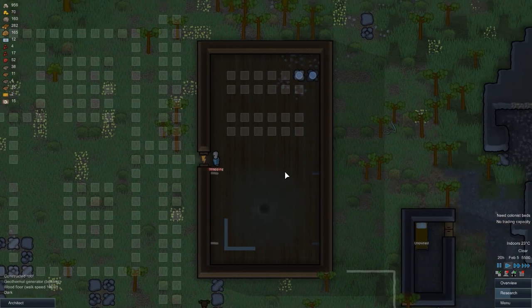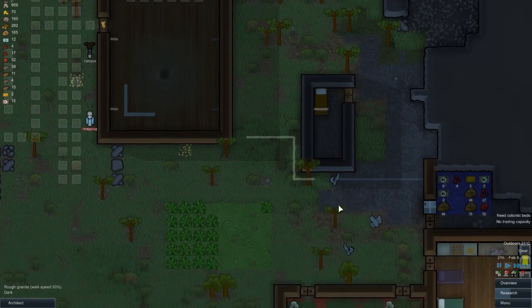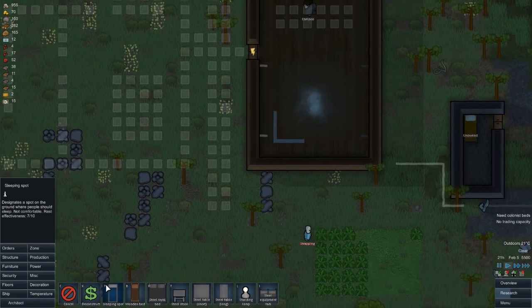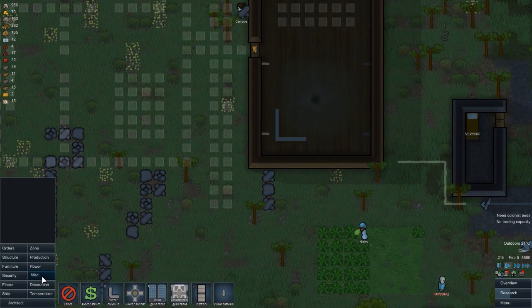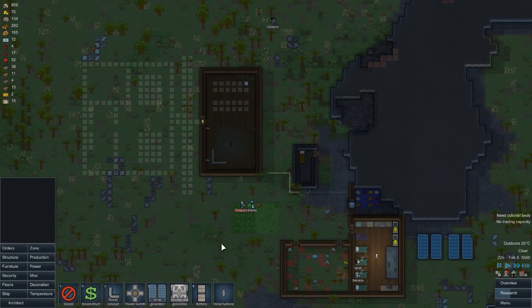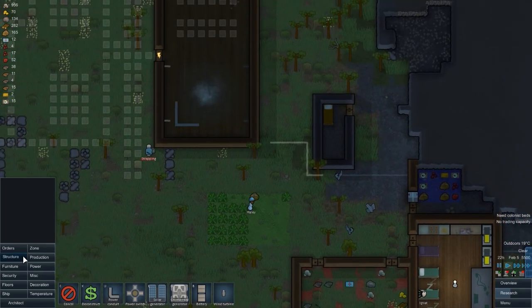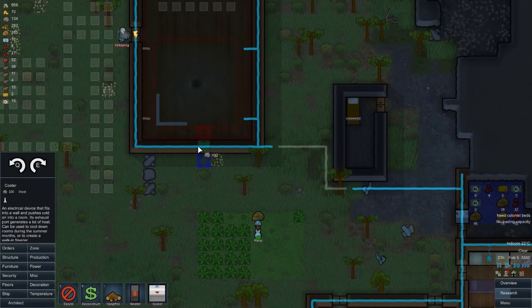Strapping is running around building things - sorting the door out and such. We've got a power cord to build and then the geothermal system to put in. I've only played Alpha 9 for about three or four hours now. I didn't realize that the geothermal vents and the batteries actually do start heating up, and if it gets too hot they explode - so that's something I really need to resolve by putting a cooler in.